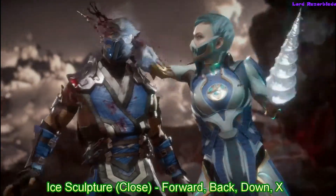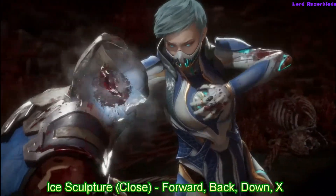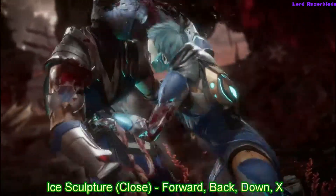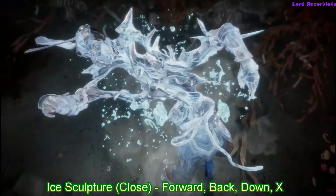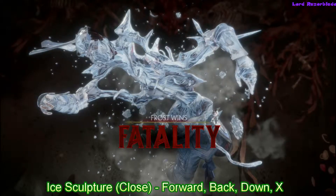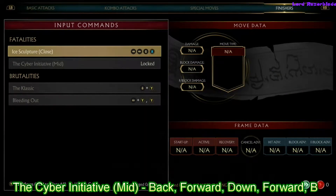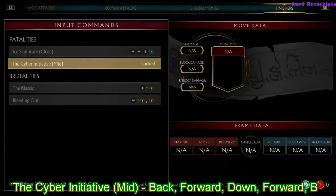Wait for it to finish him off. My achievement might not pop here — as mentioned in my last video guide, it was messing up, so I reset my Xbox. After this one it should be working and popping up, so this does work in case you're wondering why the achievement didn't appear. The second one is Cyber Initiative, which is a mid-range brutality — the input is back, forward, down, forward, B.